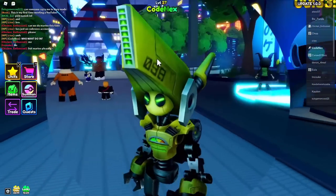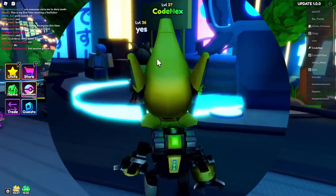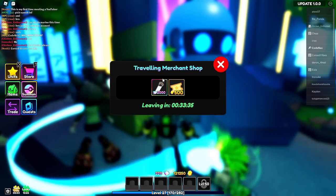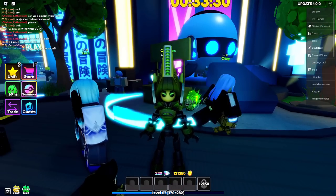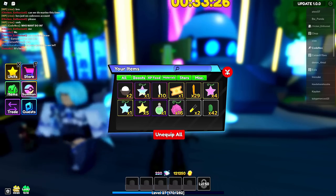Let me know right now guys, are you hungry in the comments? If you're hungry, the merchant over here with 33 minutes left is selling the EDP Cupcake. F-minus just purchased it, he got the second one. We are good to go to evolve one of our units.